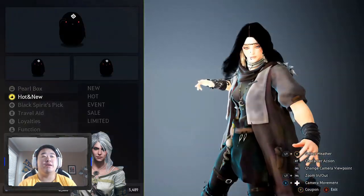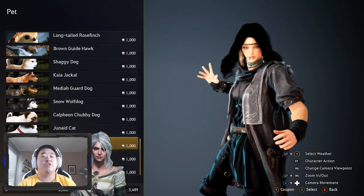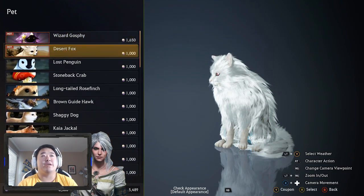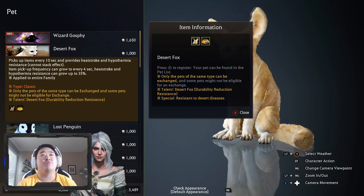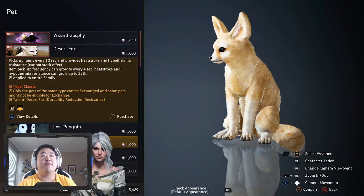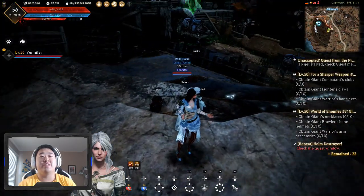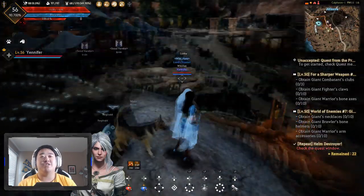If you're going to buy anything in the Pearl Shop, I suggest pets first. You can view all their different skills, talents, and specials by clicking on them and viewing details. There's a certain logic to picking pets based on usefulness — but at a certain point, it's also about how the pet looks. I really want this Desert Fox because it reduces hypothermia and heat stroke by 36%, and it just looks cool.